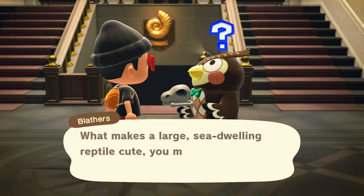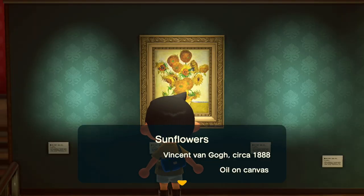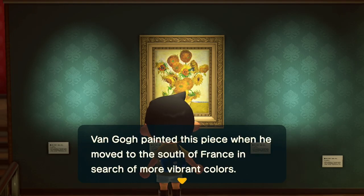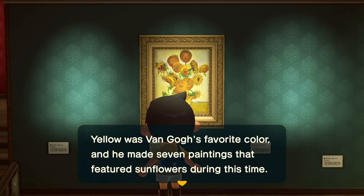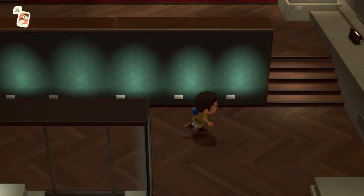Players can learn all sorts of interesting trivia about the dinos, fish, and insects housed in the many wings of the museum, and now they can learn about great works of classic art. However, before you're able to learn about these paintings, sculptures, and statues, you must collect one, and collecting these works of art can be a struggle.